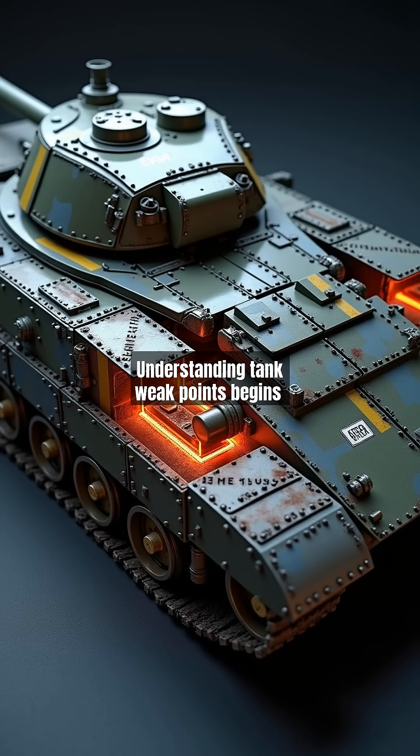Understanding tank weak points begins with armor physics. Angled surfaces deflect shots, while flat areas like hull turret rings or lower glacis plates are critical vulnerabilities. Modern tanks use composite armor, but even advanced designs have structural weak spots. This 3D model shows how shell penetration depends on angle, thickness, and armor type — keys to defeating any tank.